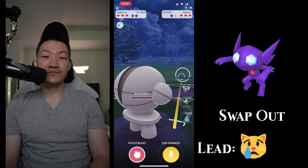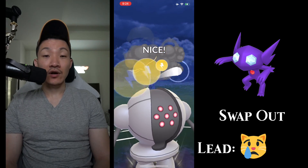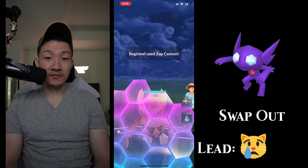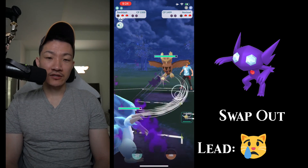My play is to go for Switch Advantage — it still might pay off, cause I just spent a shield earlier. I get a Zap Cannon off against a Noctowl, so that's going to be very nice. No debuff though, which is unfortunate, and they get some energy, so that's also not great.